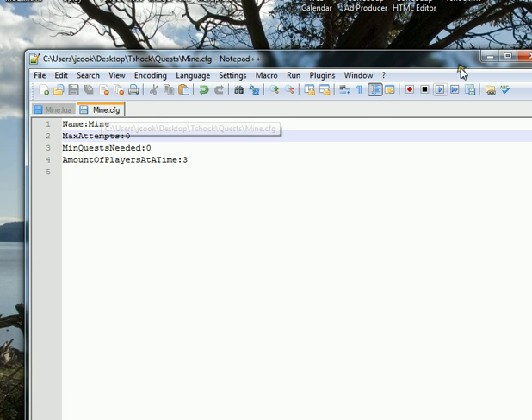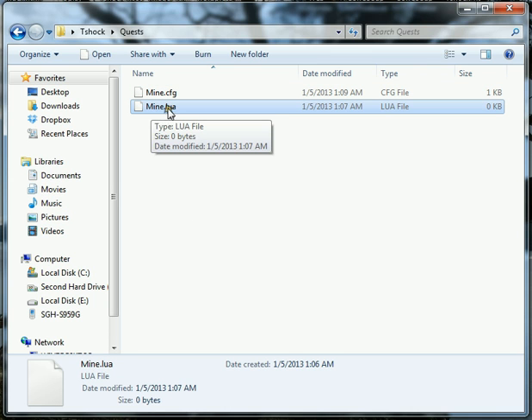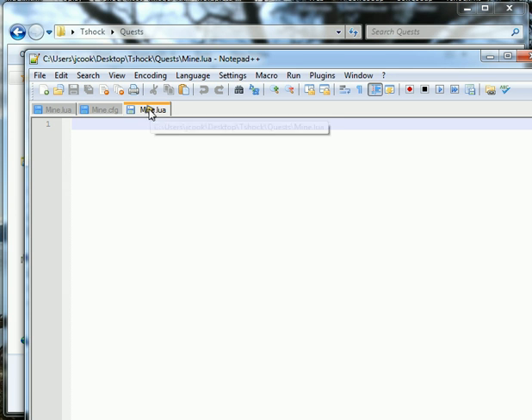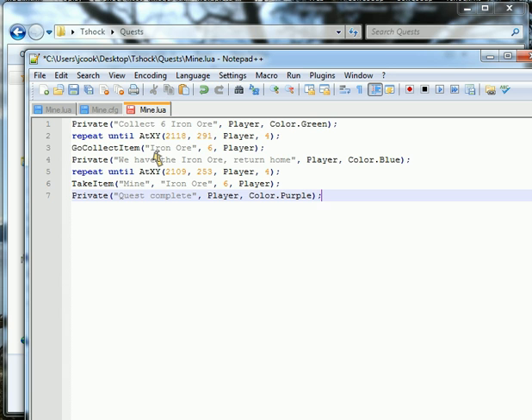Now we're going to edit the mine.lua file. Right-click and edit with Notepad. When you write your script, I have it starting off with a private message to the player, because when they start the quest they're going to need to be told exactly what to do next. I wrote a private message: 'collect six iron ore', then a comma, space, capital P and player — because the player variable will send the message to whatever player is doing the quest.